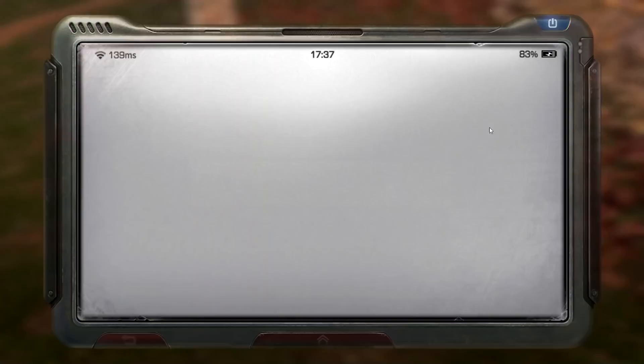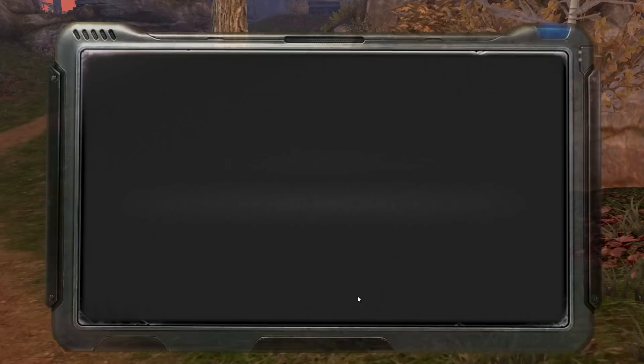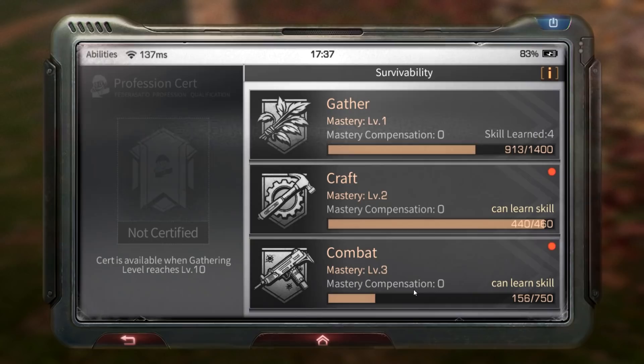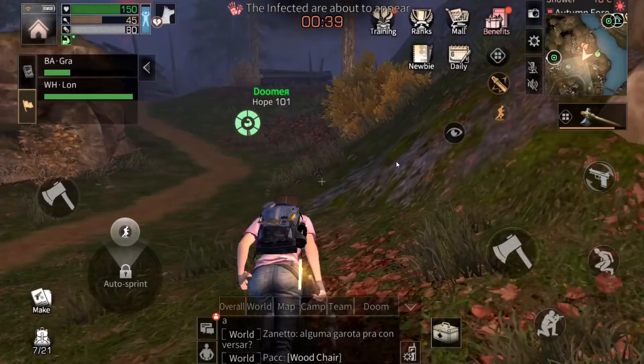A quick tip — these zones you see on the map, the higher the number the higher-level the zombies. For example, Minor Island 1 says recommended combat level 15, meaning you'll find level 15 zombies. If you're currently level 3 or level 1, I'd advise not going to level 15 areas — it depends on your combat level.